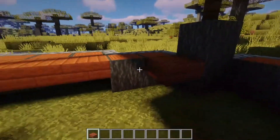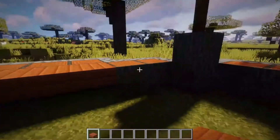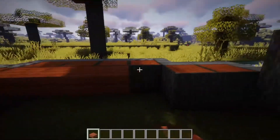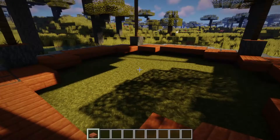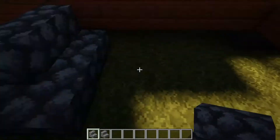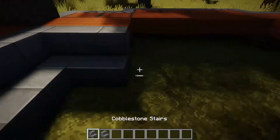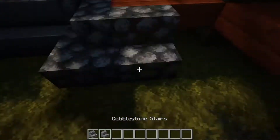With the roof ready, we place against each acacia log an acacia slab. When we are done, we outline the inside with more stairs. You can again pick whether you want one kind of stair or both, which will outline and make it much more precise on the inside.